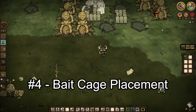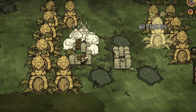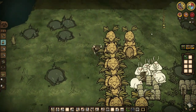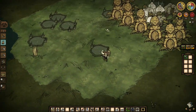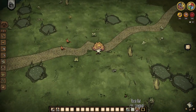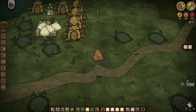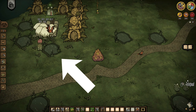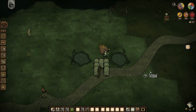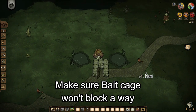Tip number 5: bait cage placement. If your bunny men don't fight with the frogs often, that's because the bunny men are not close enough to the frogs. We need to build the bait cage near at least 2 ponds. The reason is to make bunny men stand within the frog's attack range when it spawns from the ponds. Here are a few examples. We have 8 ponds here. These 2 ponds and those 3 ponds are close to each other — the best choice will be here. Also make sure the bait cage doesn't block the area near the ponds so we won't get stuck when being attacked.